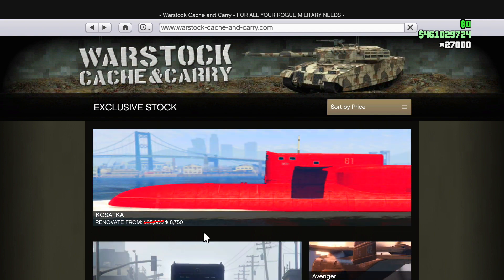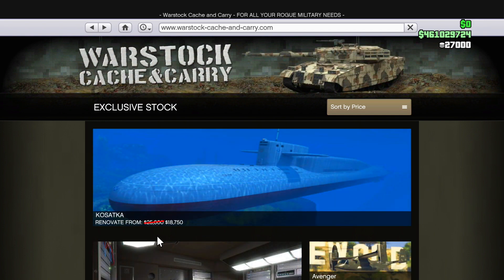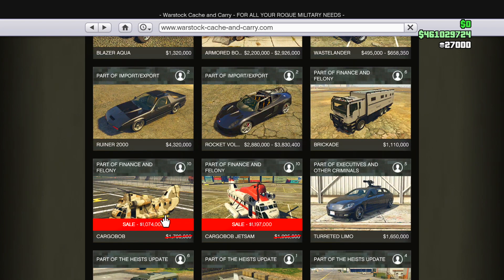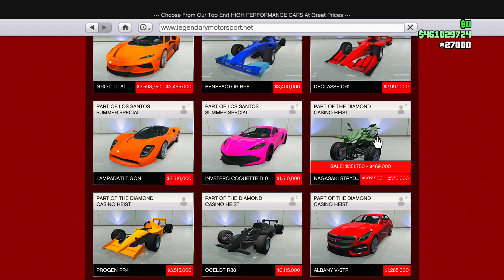Next on sale is going to be the Kosatka, you can see it right here. Also on Warstock, the Ardent is on sale for only 800,000, so it's a really good deal right now. Also on Warstock, both Cargo Bobs are on sale — the regular Cargo Bob and the Cargo Bob Jetsam. I'm not sure what the difference between them is, but they're both on sale.